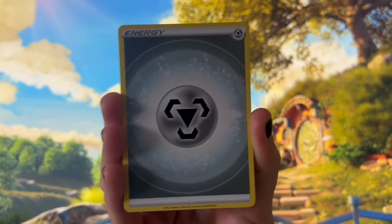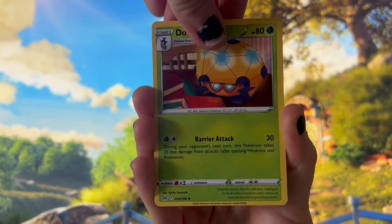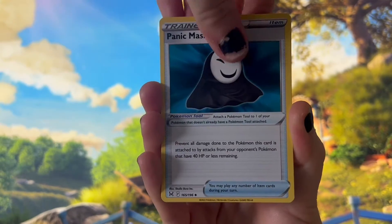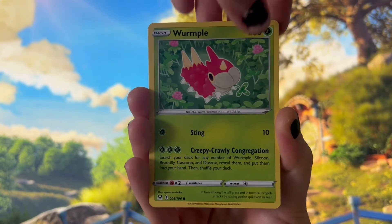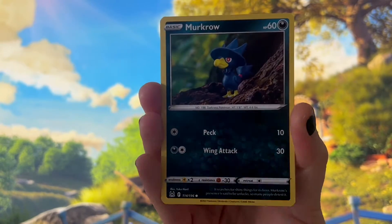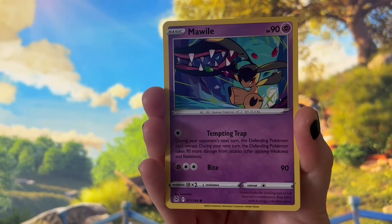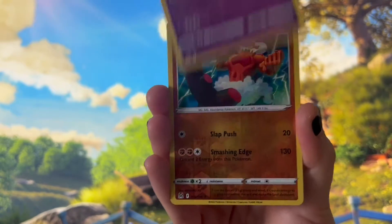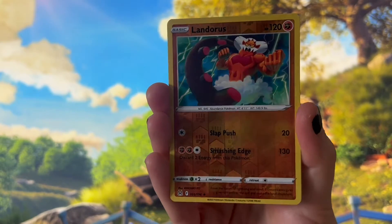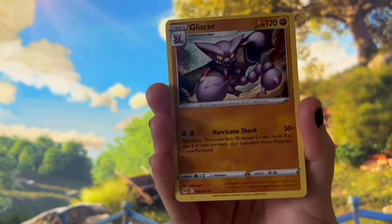We have the energy card, Iscan, Dotla, Panic Mask, Wurmple, Rhyhorn, Murkrow, Horsea, Mawile, a Reverse Holo Landorus, and a Gliscor.